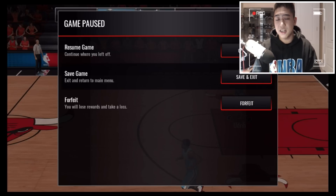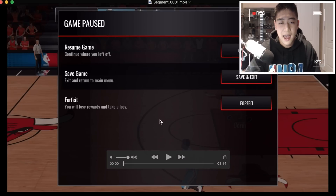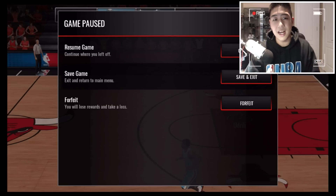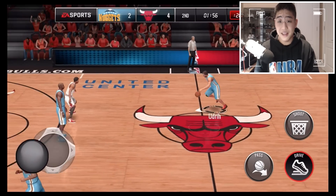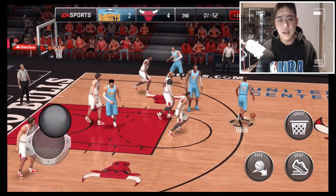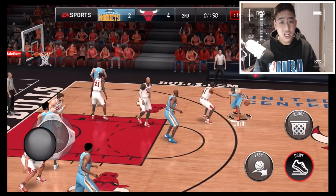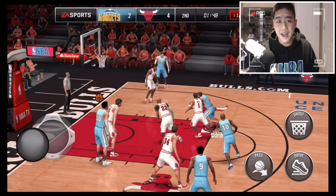I'm going to be showing you guys the footage, talking about it, then rolling the footage again and talking about some more features. So let's go ahead and roll the clip. You guys can already see the palette of the paint and the pause button has changed to black — the buttons have changed as well. We still have the same drive, pass, and shoot buttons, but the shot clock has changed — it's now red. I think they should change that.